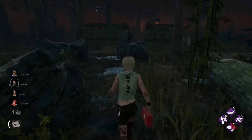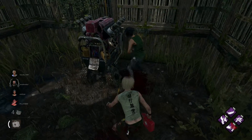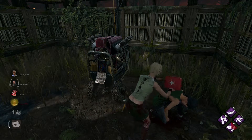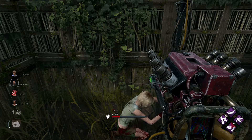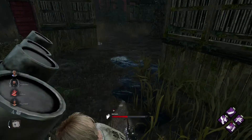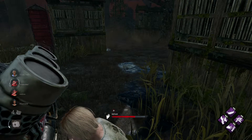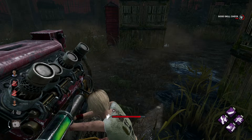I can actually go help her. Great skill check — there we go! Great skill check. It just teleported. Alright, since we've got a flashbang ready, we can get into the locker right after this.